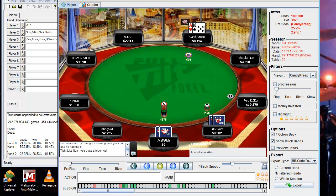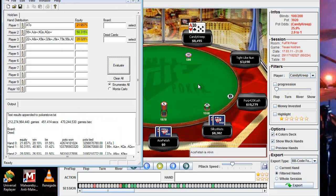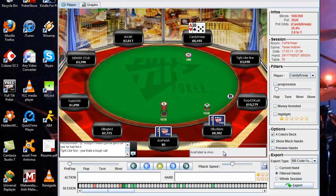So with that in mind, I think it's a hand you just need to fold. We're in bad shape a pretty decent amount of the time. We do fold, and as we presumed, Silky's Nuts does have a tight range hand — ace-king. The short stack had ace-queen, so we were completely crushed preflop there.